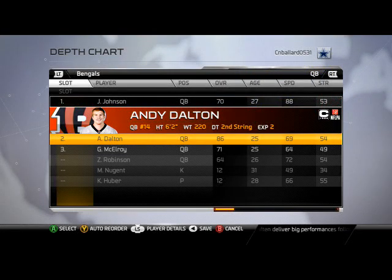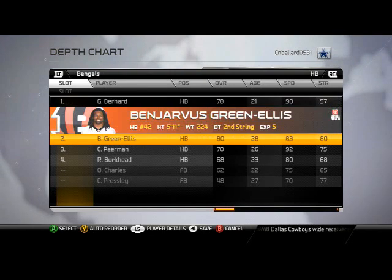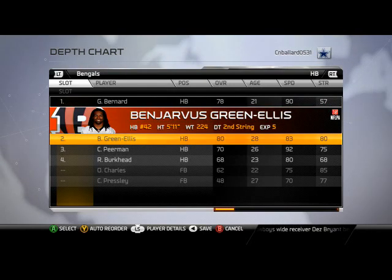But if you're running our New York Giants guide or some of our other playbooks and you don't run the quarterback as much, consider putting Dalton in there. Running back, I put Giovanni Bernard — 90 speed, obvious reasons. If you're closing games, you're going to go with Green Ellis.